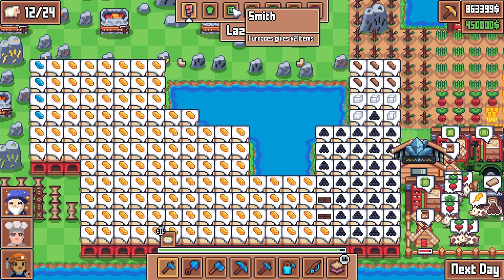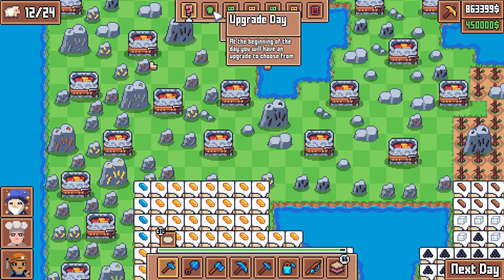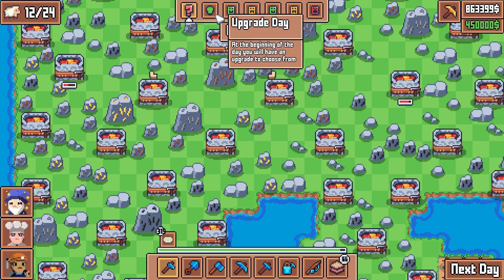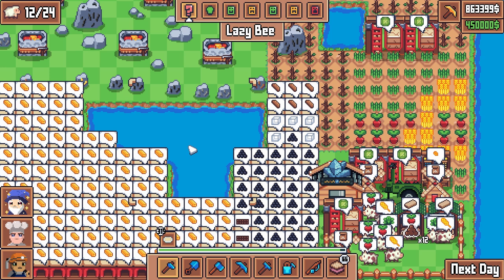I've been thinking about it and that's what makes the most sense. Another angle is coal, but we're doing pretty good on coal. For Smith day, we want to maximize what will make us cash money - diamonds and gold. Additionally, we have upgrade day on the horizon, and in the last episode we took 'Interest' as our upgrade, meaning we'll get three upgrades tomorrow.